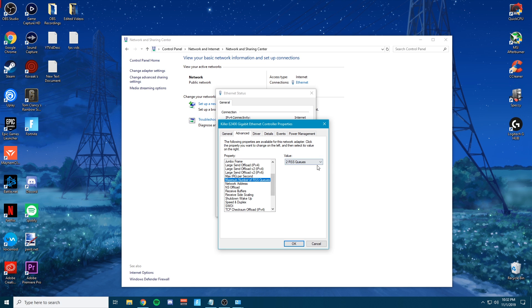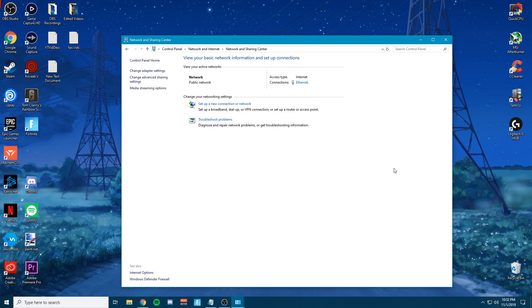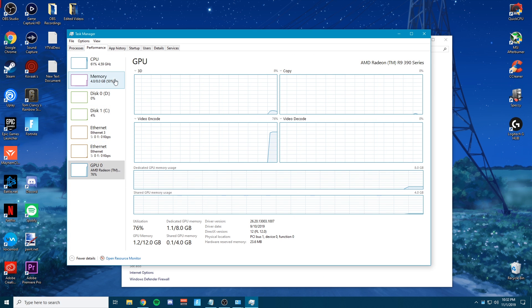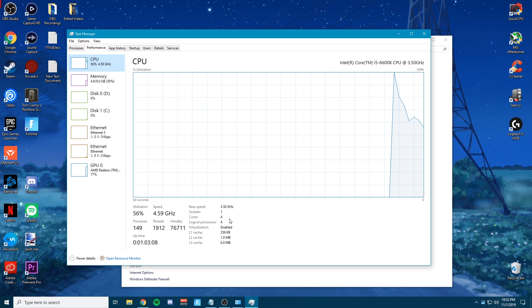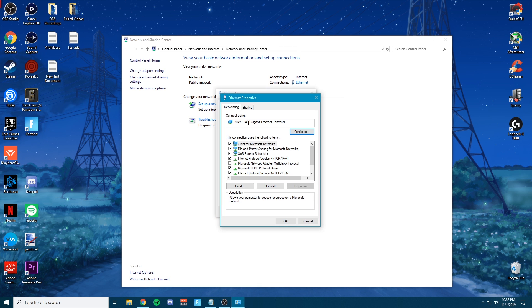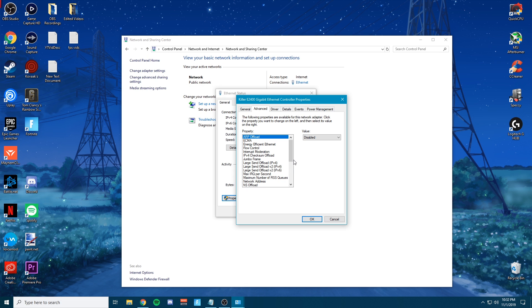For Maximum Number of RSS Queues: you want to set this to two if you only have two CPU cores, but most gamers are going to have at least four. If you don't know how to check, go to Task Manager, go to Performance, then click your CPU — it will say how many cores you have. I have a quad-core CPU so I have four cores. If you have four or more, set this to four RSS queues; if you only have two, set it to two.